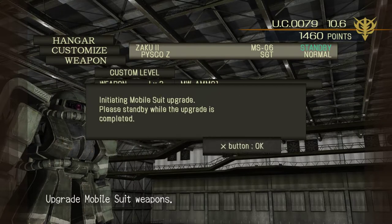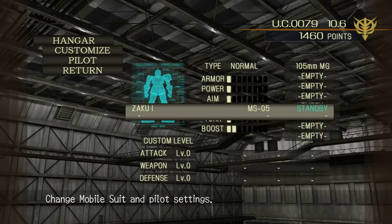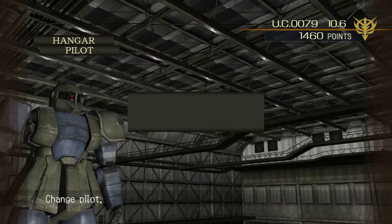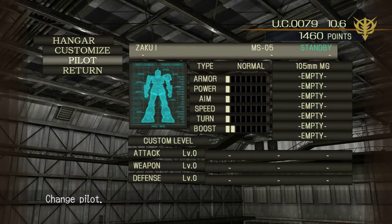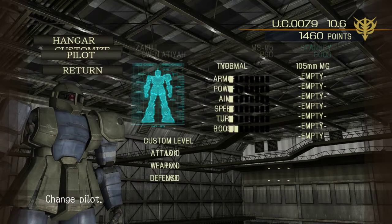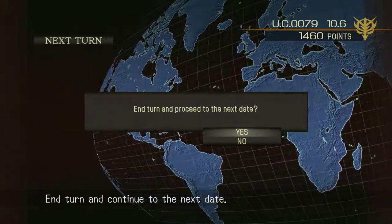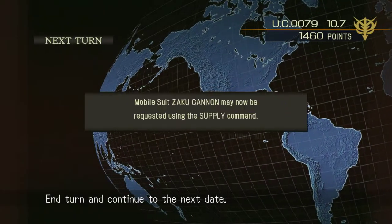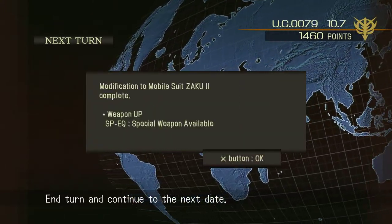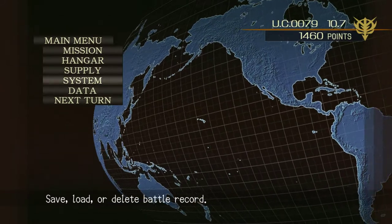We got a mission tomorrow so we'll do one more upgrade. We'll put our pilots in - Gail Turner. You can actually issue commands later on as you level up your main character. The Zaku Cannon's available now and I got a special weapon, which is probably going to be the grenade if I recall correctly.